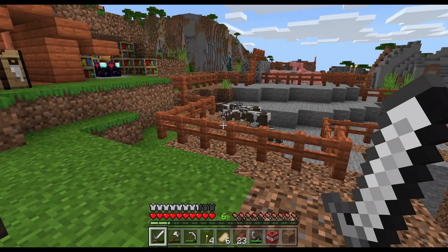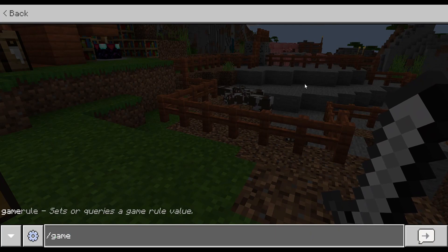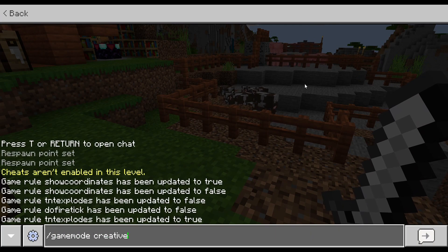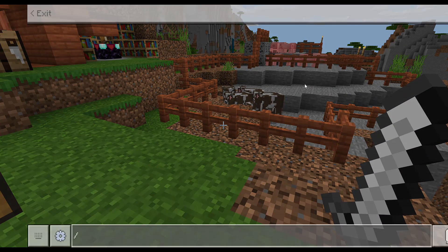As you guys can see, cheats are off and my achievements are still enabled, so this is totally working. I'll show you guys. What you want to do is type in a game rule. Just to show you, game mode won't work — if I type 'game mode creative' it says cheats aren't enabled in this level. And as you can see, my coordinates are off as well.